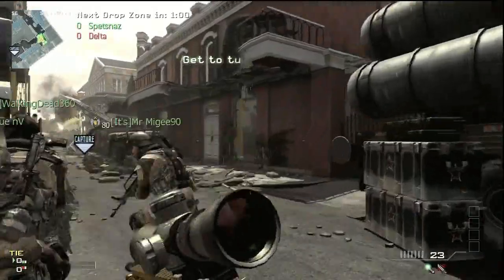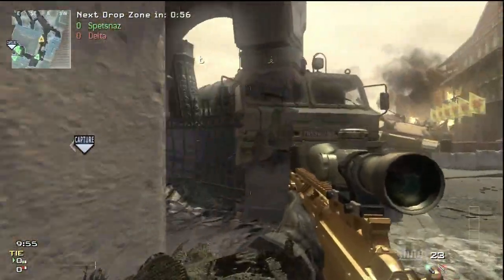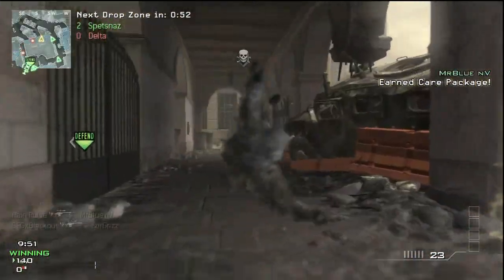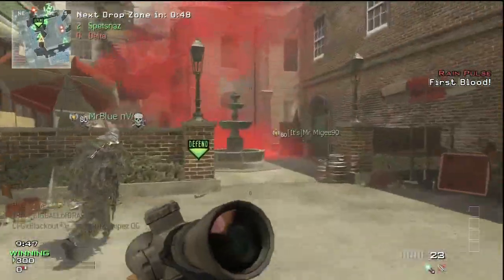What's up guys? Zergaz here playing a little Drop Zone on Parish. Parish is the smallest of the three maps that just came out in the DLC for MW3, and this map is awesome, dude. It's close corner, instant action.